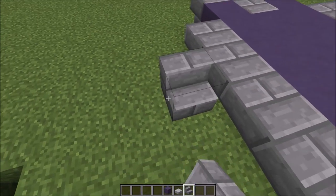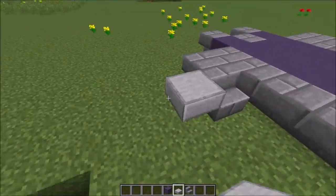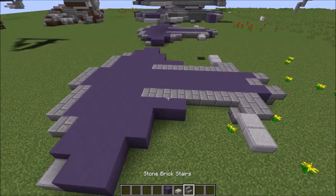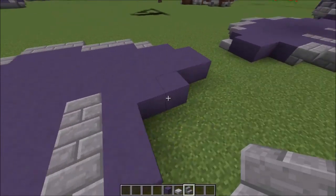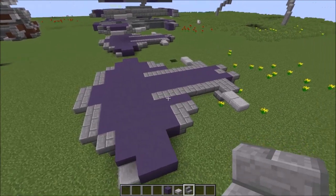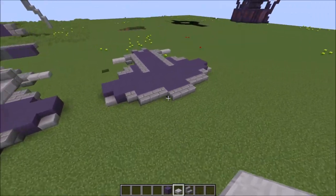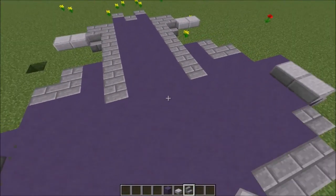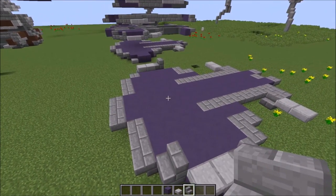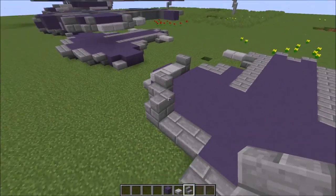Then you're going to do stairs all the way across here — let me check — just to that, like that. And then do the same here. Then do upside-down stairs there and two slabs there. This is the Reach version of the Wraith, or the Halo 4 as well. Two slabs there like that. This one does not use a custom texture pack — it's just normal default textures. You could use a texture pack if you wanted to. So yeah, first layer is done.